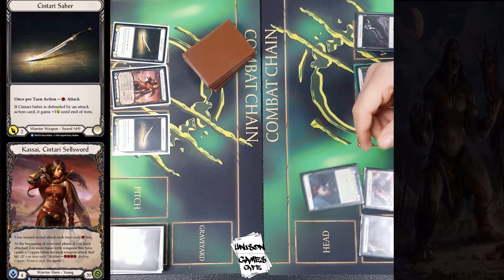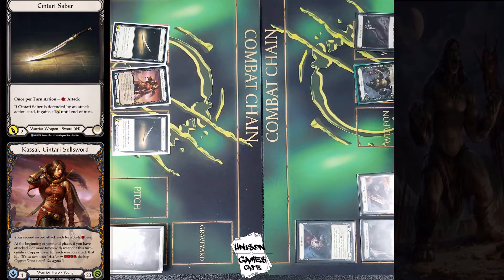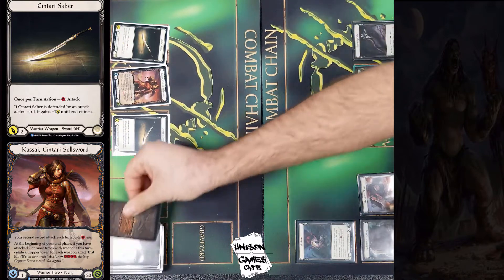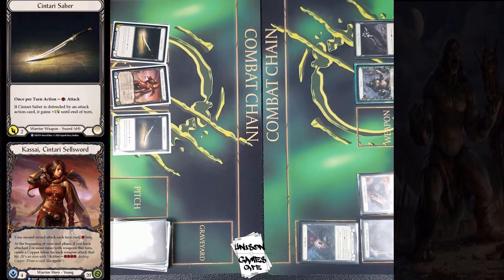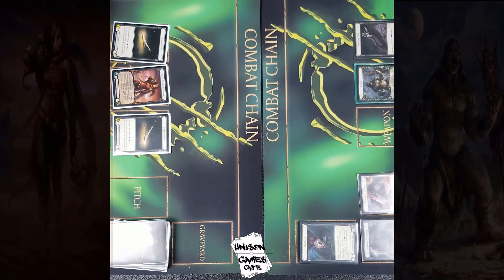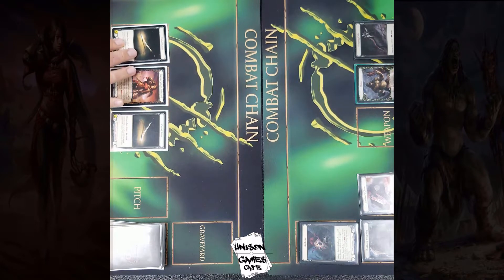Our last match is another warrior of a different kind — from Crucible of War, you got Kasai. The Centauri Sellsword allows the second sword attack to be for free, and you get Copper Tokens when you hit with your weapons at the end of turn. Copper Tokens are usually used with cash in. The Brute player is on the right now, the Warrior player on the left, and I think we're ready to go.